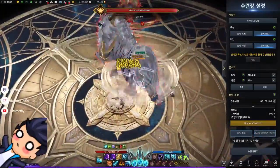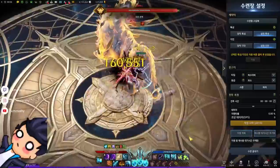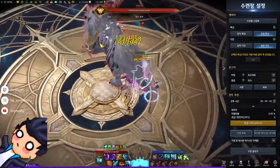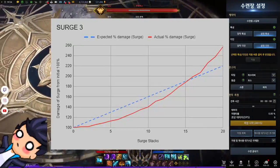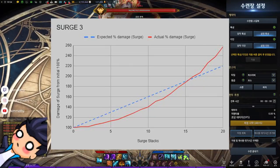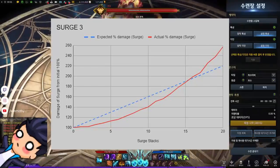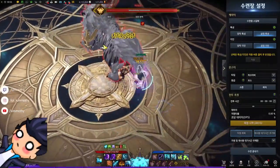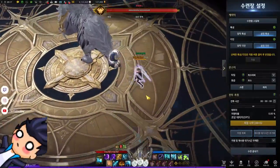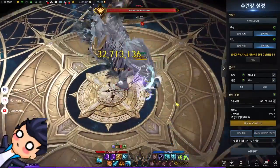Honestly, I was pretty shocked and kind of low-key triggered, so I went and spent another hour or two testing Surge 3 — but note that Surge 3 gives you a 1% attack power increase per stack. Here is the graph for that one. It's also exponential. So despite our hypothesis being completely wrong, Surge 3 meets its expected damage point faster than Surge 1. I think it's because of the attack damage buff Surge 3 gives — if Surge 3 only had the extra 120% increased damage without the attack damage modifier, the graph would look the exact same as Surge 1.